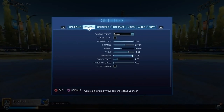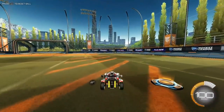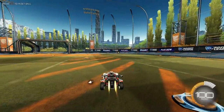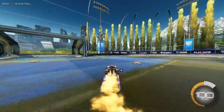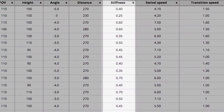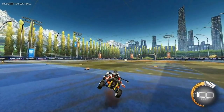Back to the scheduled program — let's talk about camera stiffness. What camera stiffness does is control how far the camera moves when your car speeds up. This setting really does come down to personal preference, so I don't have too much to say about it. However, most pros stick within the 0.4 to 0.6 range, so I would recommend you stick in that middle area as well.